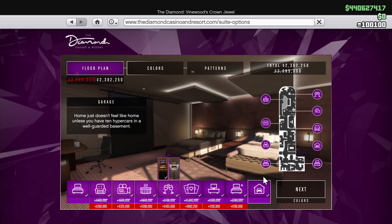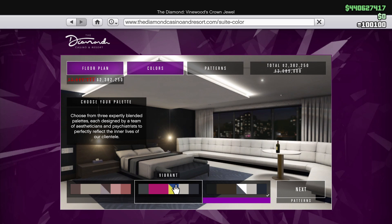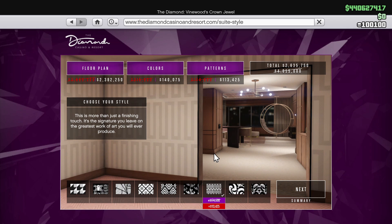We also have 40% off all the casino penthouse dining and upgrades. Is it worth it? Sort of — it's more for those who don't have anything else to buy or don't have any garage space left, because you do get a 10-car garage with this. For a car guy like me, I have it because I need the extra garage space. Colors and patterns are also included, so it's 40% off all casino penthouse renovations and upgrades.